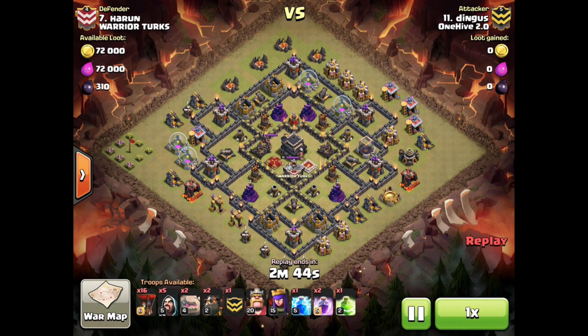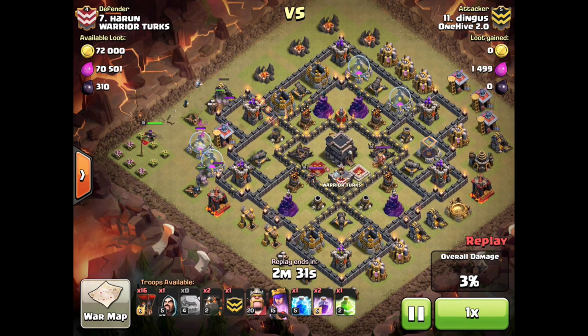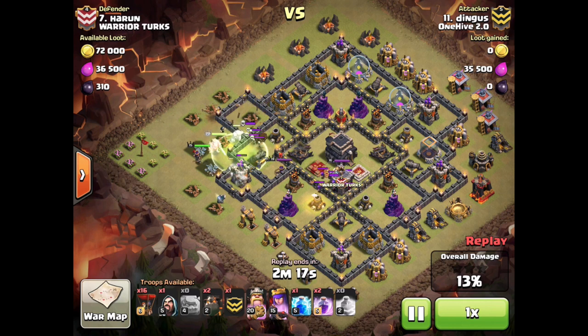We're going to be looking at an attack by Dingus, which is a shattered lavaloon. He drops his two golems on the left side, making sure all those defenses are targeting the golems before he starts clearing the trash to make his funnel. He drops his queen on the inside to clear both of the high-health storages quickly so his king can go in when needed, which really helps create the funnel.